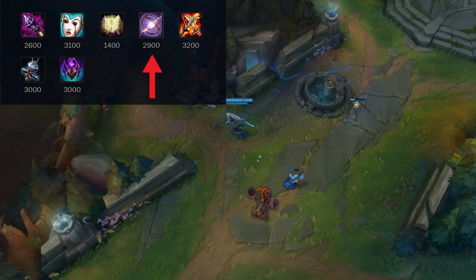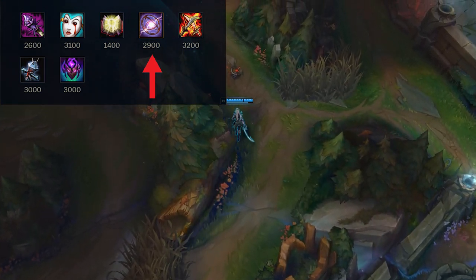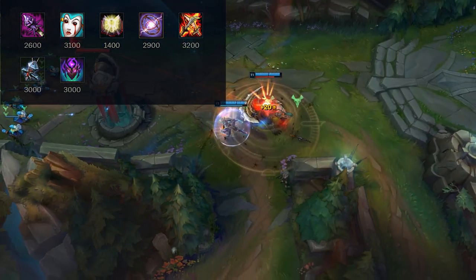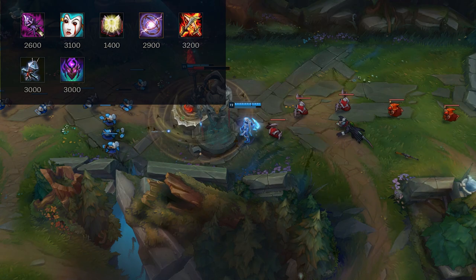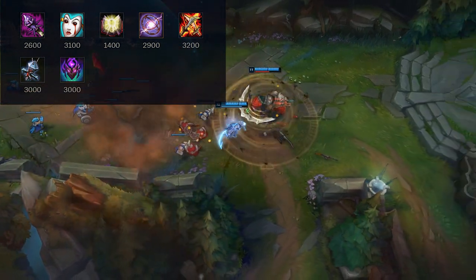Spellbinder is really nice — it gives you AP burst and movement speed when activated, which is great to use right before a teamfight so everything you do after hurts so much. A fully stacked Spellbinder gives 200 AP from that one item alone, making it technically the most damaging AP item in the game when used effectively.